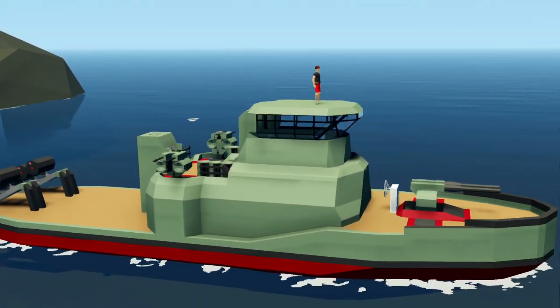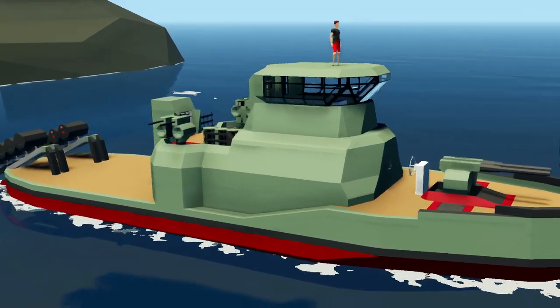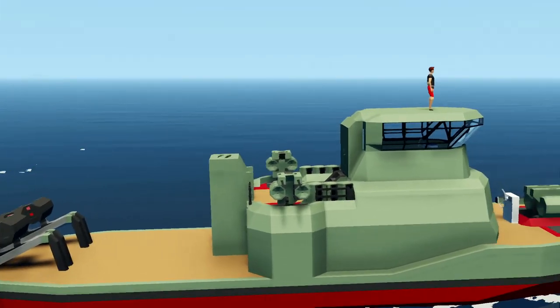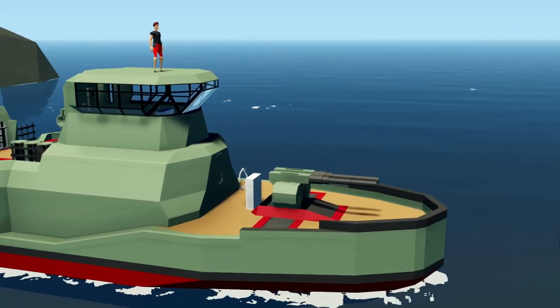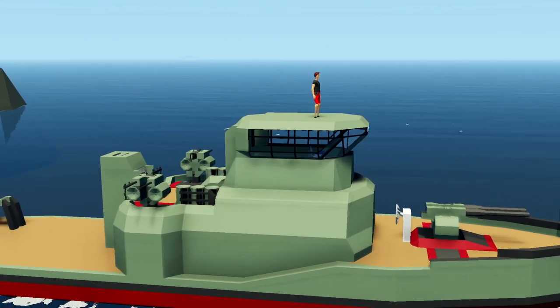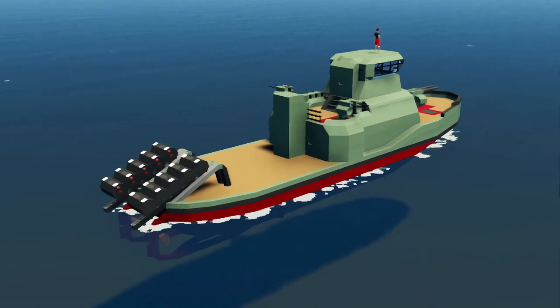We've got the anti-aircraft guns on the sides. What I want to do today is change the color of the whole ship, add some details to the back deck, make it look a little bit nicer. I'm not sure what to put there, but I probably want to change the color of everything and then add a little radar thing to the top. Let's go ahead and get on with it.